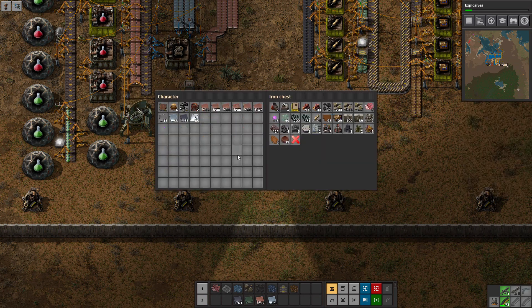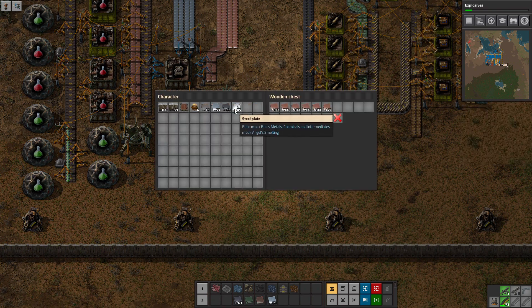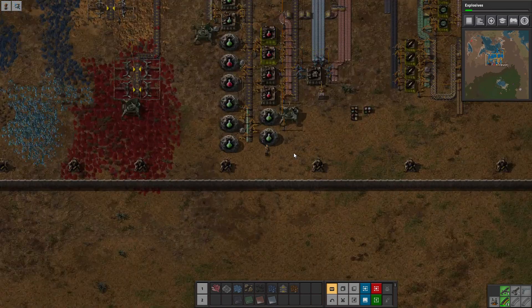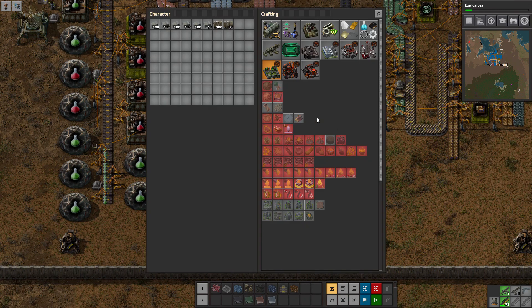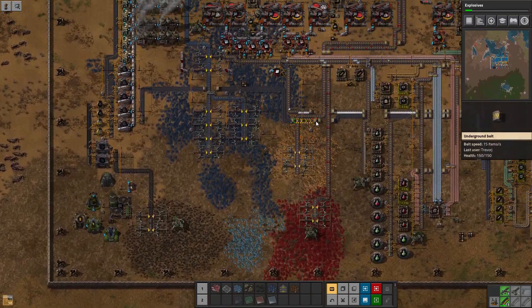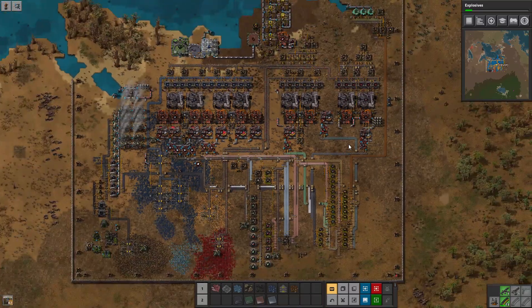Dump the inventory. Accept the walls — there's another chest somewhere. We still have not made any turrets. Handcraft some more walls and then we're going to go ahead and extend it. Once I grab some more turrets — I might have to handcraft them actually. I thought we had extra turrets — did I use them all?